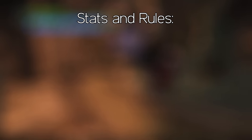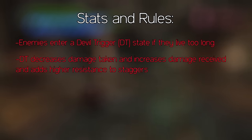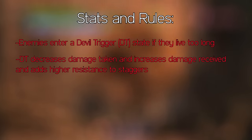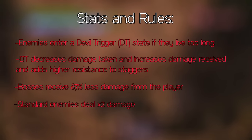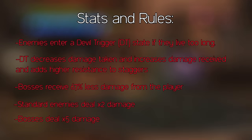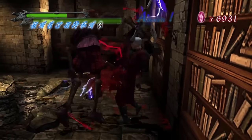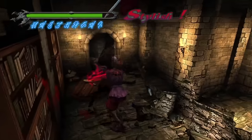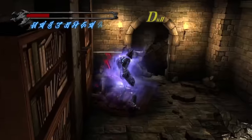In this mode, after a certain amount of time has passed, enemies can enter their own Devil Trigger or DT state, which gives them higher damage resistance, higher damage output, and makes them hard to stagger. Bosses take 67% less damage, regular enemies deal 2 times more damage than normal, and bosses deal a staggering 5 times more damage than normal. This means that even with a maxed out health bar, most bosses will delete you in just 3-4 hits, and the lower tier enemies are now scary as hell, because if you don't kill them fast enough, they'll be able to kill you almost as fast as bosses can.